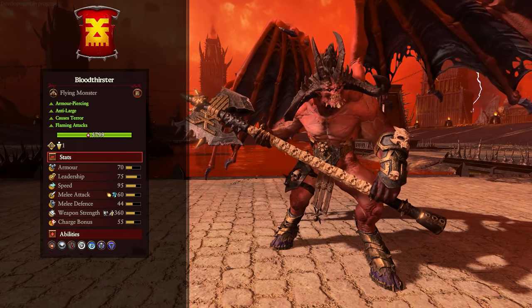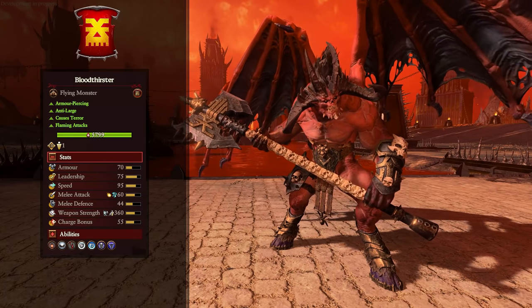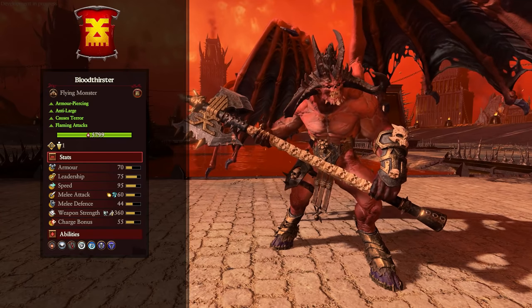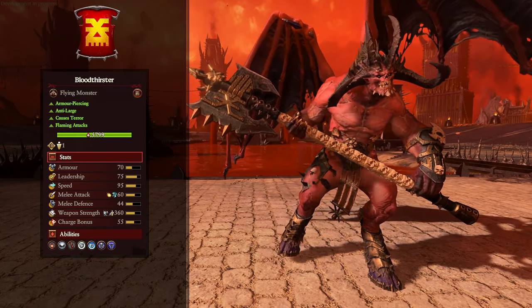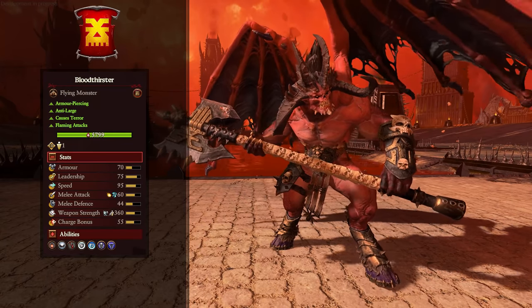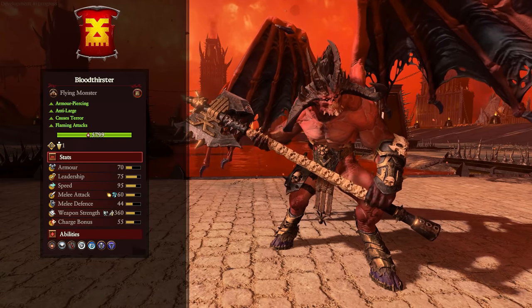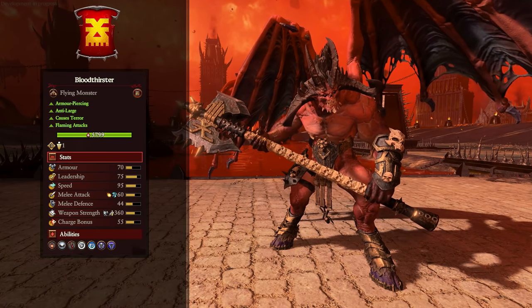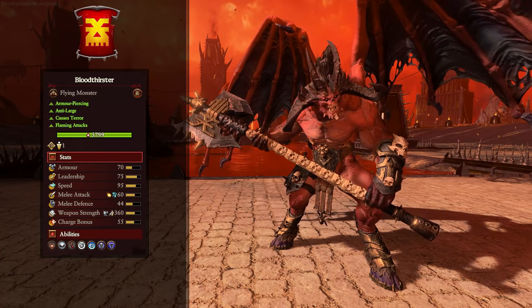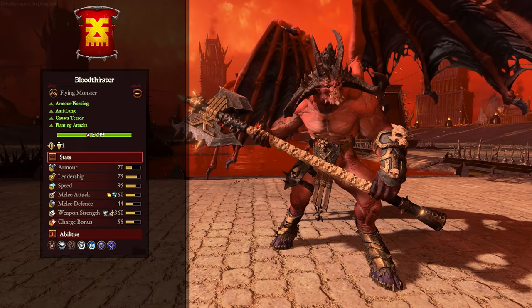It does have physical resistance and spell resistance, causes terror, and is demonic so it won't rout and run away — a good one for softening up elite units with its ranged attack and damaging everybody with its melee. And lastly, the big boy Bloodthirster — very similar to the Exalted Bloodthirster but with anti-large as his key selling point. He's going to be flying around trying to take out enemy monsters, lords and heroes on mounts, and maybe cavalry as well. He has flaming attacks and lots of damage potential. Being one of the few mobile anti-large units for Khorne, he's primarily going to be looking around the battlefield for any large units he can take advantage of and probably wipe out.